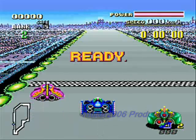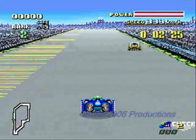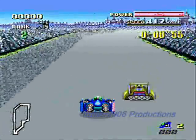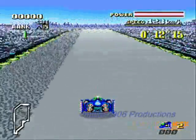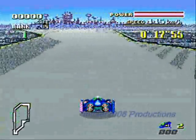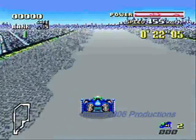F-Zero — this is the Super Nintendo version, rather than the Nintendo 64 version which came out at a later time. You can see the computer graphics here on the Super Nintendo; they really did outdo themselves. The Blue Falcon, driven by Captain Falcon. That yellow vehicle was driven by Dr. Stewart. The Golden Fox — no, I just remembered — the Wild Blue, driven by Pico. And the Fire Stingray, driven by Samurai Goroh.